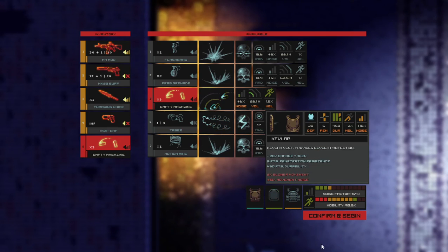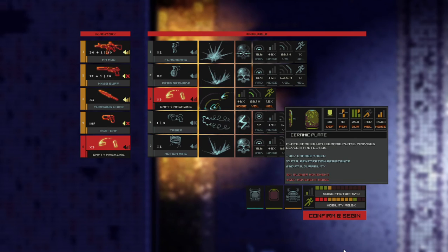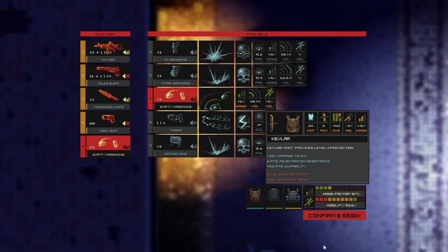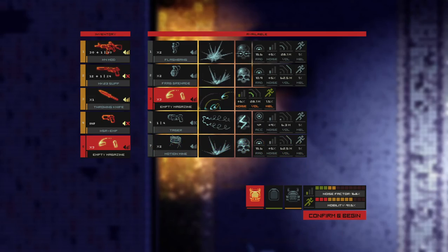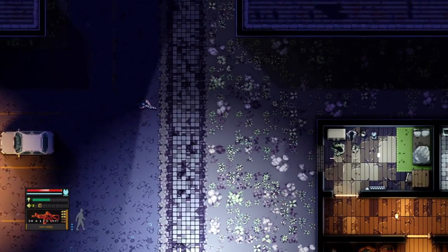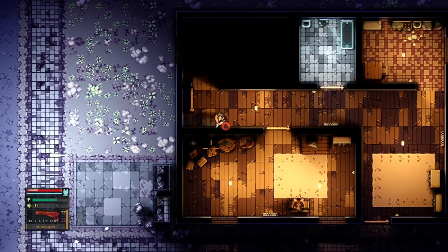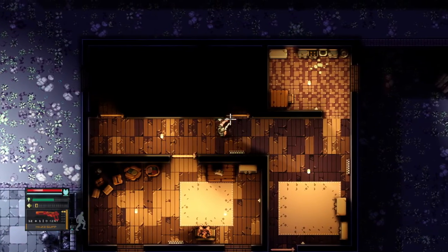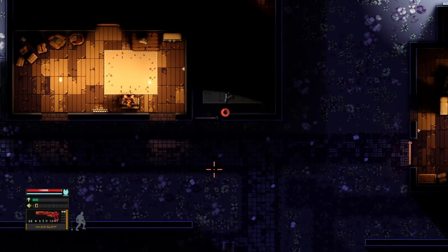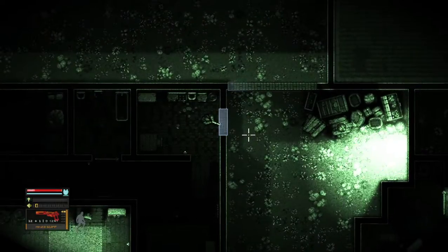Now we have our three different types of armor: kevlar, ceramic plate, and plate in kevlar. Plate in kevlar is obviously the heaviest — it reduces movement speed by a bit but makes us very noisy. The plate reduces our movement speed by less and is in the middle range when it comes to noise, while kevlar is the least protective but doesn't affect our noise or movement that much. So that is what we will be going with. We also now have access to night vision goggles, which can be activated with the tab key.